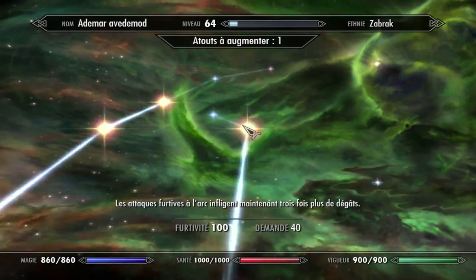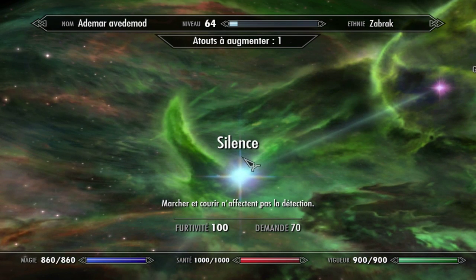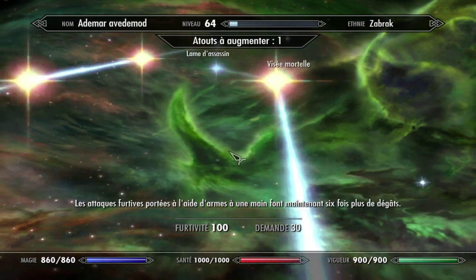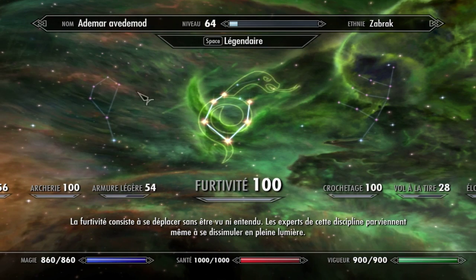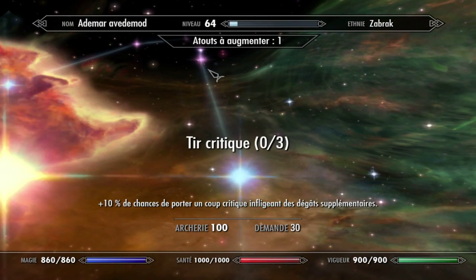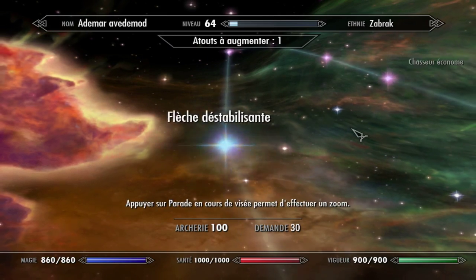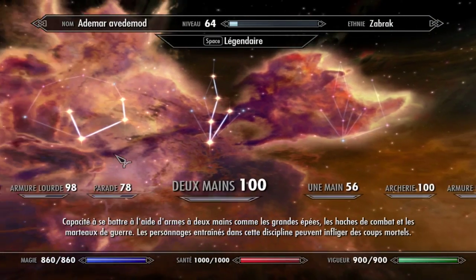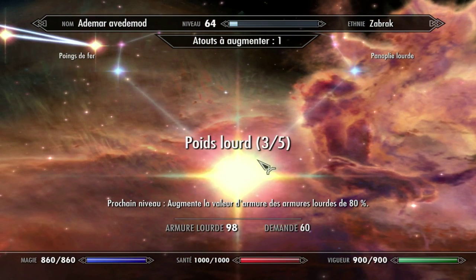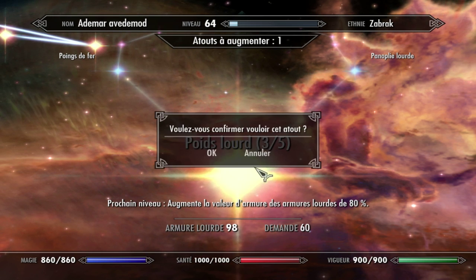Furtivité, qu'est-ce qu'il nous reste? L'arme de l'assassin, donc l'attaque furtive. Sinon, il n'affecte pas la détection. J'ai un sort pour ça, ça ne me sert pas à grand-chose. Le dernier est pratique. Je vais voir un peu dans l'archerie, qu'est-ce que je peux avoir? J'utilise beaucoup l'arc. C'est critique. L'arche est stabilisante. Dans les parades ou l'armure peut-être. Augmenter la valeur de l'armure, pourquoi pas. Allez, hop, go.